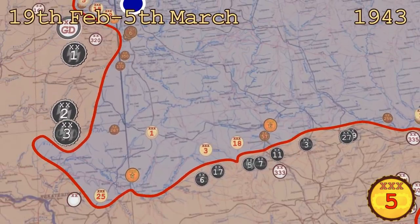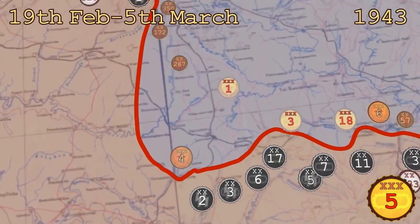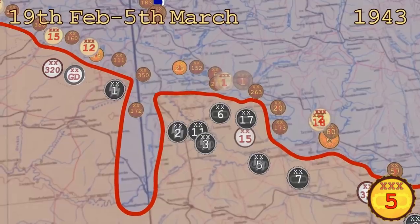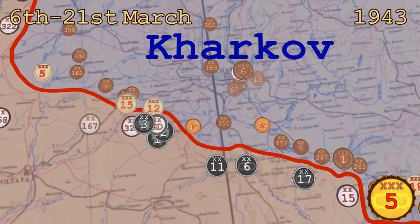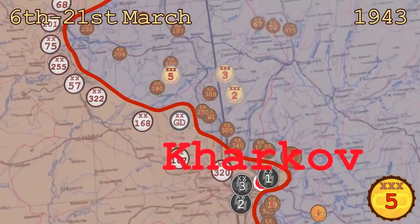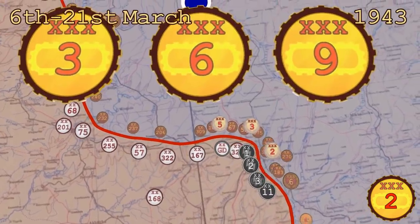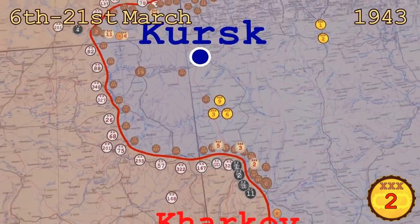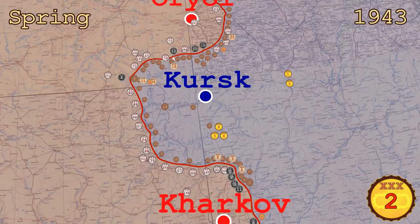Four German armored divisions had also arrived from the west. They moved south and cut off and destroyed another Soviet armored formation. The Germans then turned north and continued to advance. The Soviets dispatched their armored corps from the north to halt the German offensive. Six German mobile divisions proceeded north and destroyed another two weakened Soviet corps. The Soviets deployed their armor to stop the Germans in the north but they were too weak and were beaten back. Three of the fresh Soviet armored corps were deployed on the German path of advance and two more were coming up. But there was to be no clash between these forces, because by that time the spring thaw began, making the roads unusable.